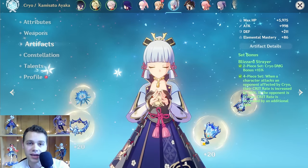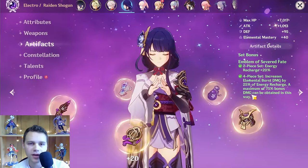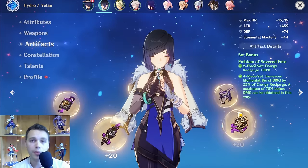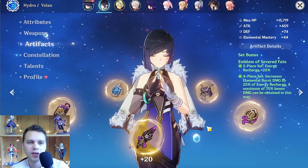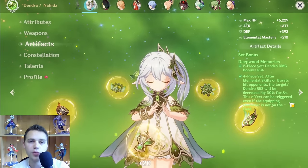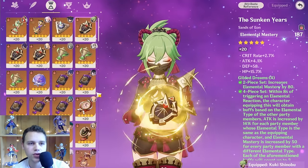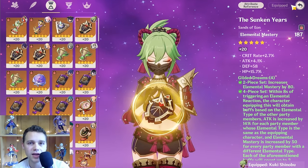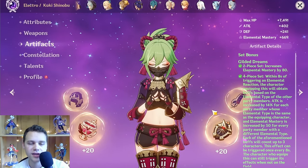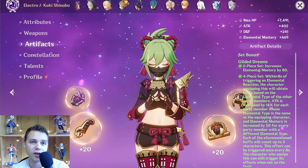For example, Ayaka needs her four-piece Blizzard Strayer set — there's just too many stats to ignore. Raiden will always need her Emblem set. Someone like Yelan will prefer the Emblem set, but in the meantime she could get away with two-piece HP, two-piece Emblem, two-piece Noblesse, or two-piece Heart of Depth. Nahida will absolutely want Deepwood unless someone else needs it. Kuki can get away with either Gilded Dreams, Flowers of Paradise Lost, or even two-piece two-piece EM. So you want to go through all eight to ten characters and determine the sets they can use and the sets that are best in slot.